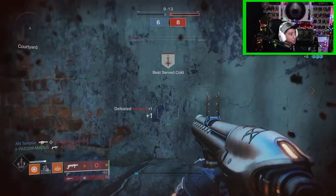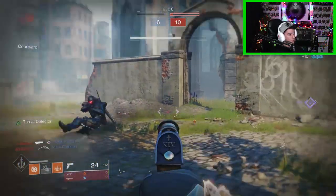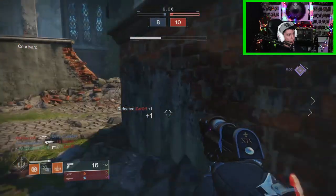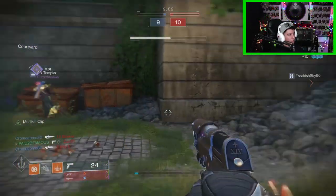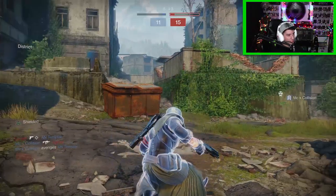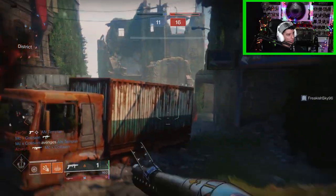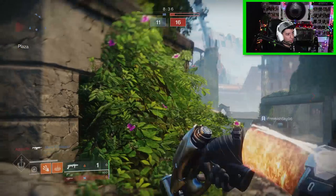We got him! Oh, he's coming around for me though — he knows I'm weak. I need some special ammo stat. This grenade launcher is like really fun if you guys haven't used it — it's a new archetype of grenade launcher. I got him for 130 over there!